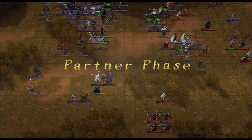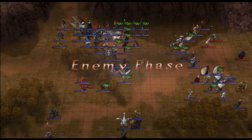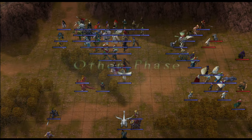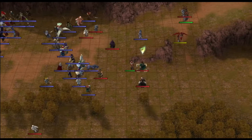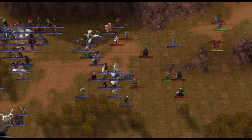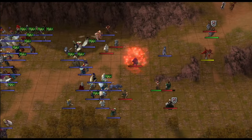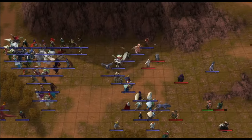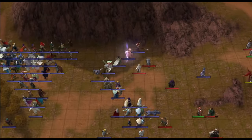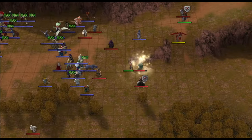If I end my turn, we'll now see a couple of things happen, and at the start of the next turn, quite a few things. And here we go. First of all, we have the Druid who disables one, two, three, four, five, six, seven, eight, nine — nine movement skills.